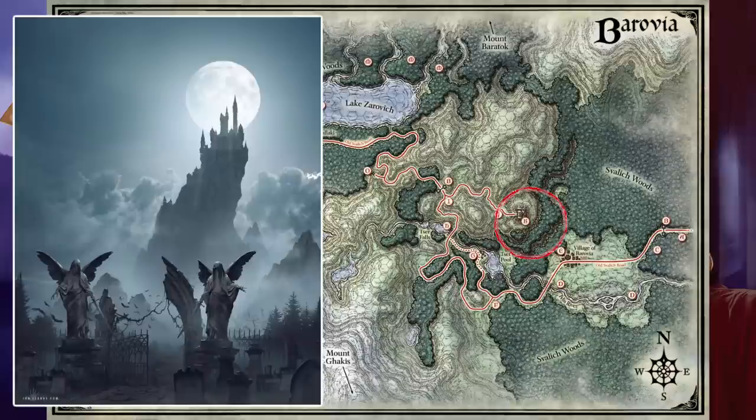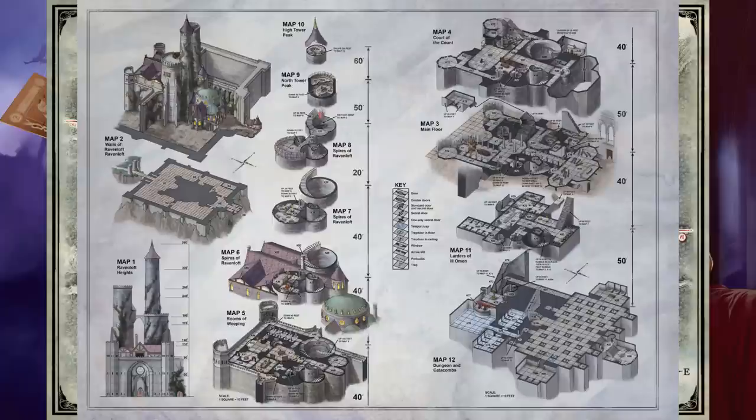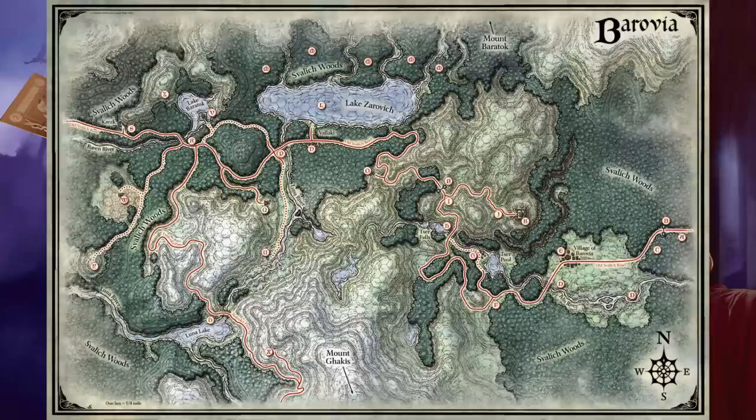Area K: Castle Ravenloft. This castle is a massive dungeon with multiple levels and many creatures that live within, as well as being the backdrop to the end of most adventurers' stories in the Curse of Strahd — one way or another. Castle Ravenloft will feature entirely in the final video of this Dungeon Master's Guide.